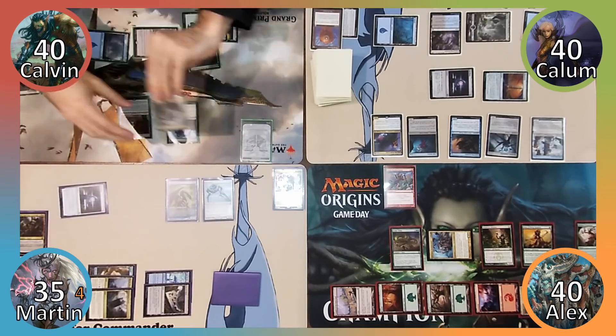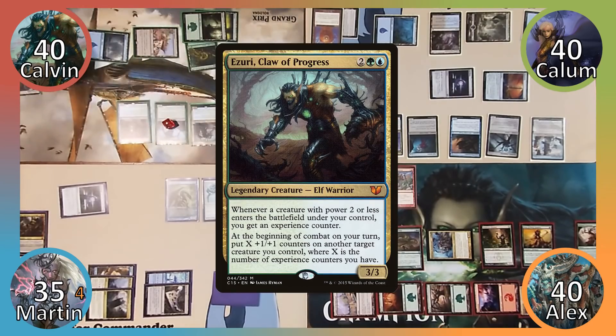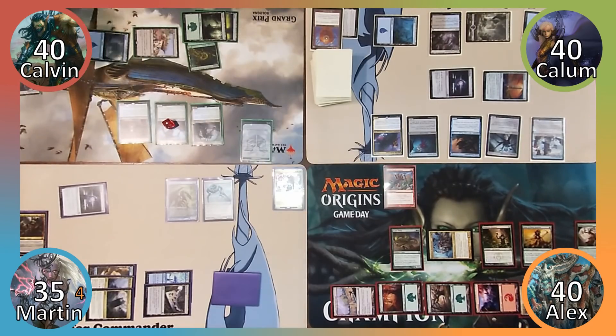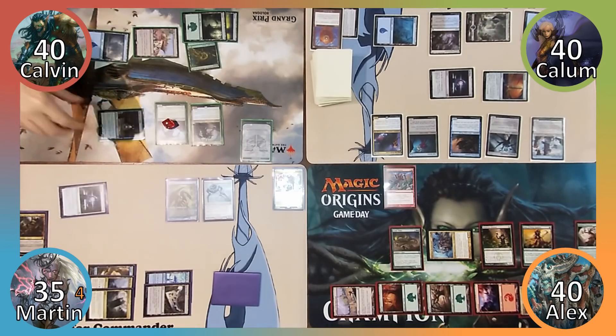Alex attacks Martin with his commander; Martin chooses not to block, taking 4 damage. Martin plays Buried Ruin and casts Memnarch. Calavin plays a Forest and casts his commander, Azuri, Claw of Progress, putting a +1/+1 counter on Experiment 1 via Evolve. Calavin attacks Calum with his Selkie dealing 1 damage, draws a card and passes.